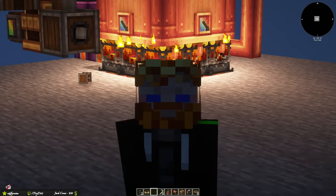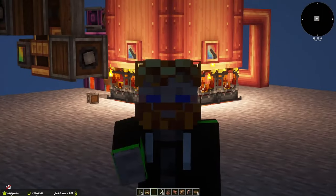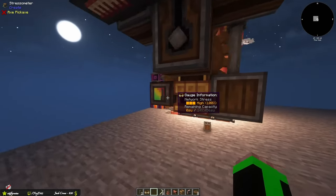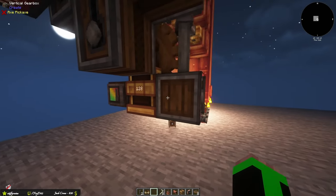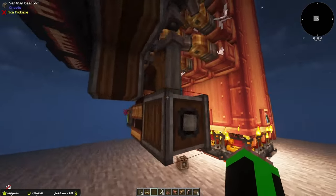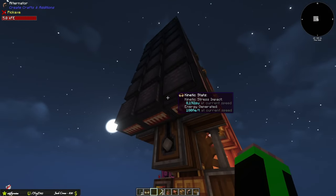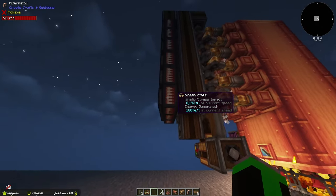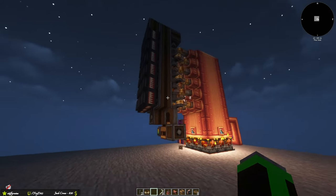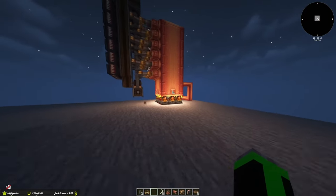This is a quick tutorial on how to make the perfect steam engine for the mod pack. This steam engine makes almost 150,000 stress units, and the components are perfectly stressed to produce the most forge energy from the alternators provided by Create: Crafts and Additions.